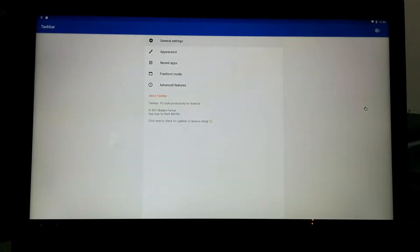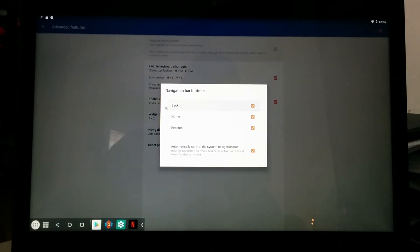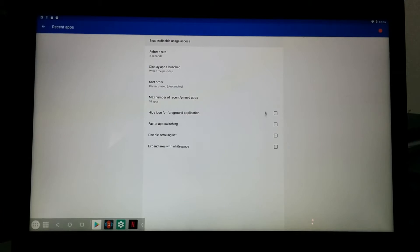Maybe it is open — okay, we'll set this up then. Come down here, select that, select that. Enable the nav bar buttons, automatically hide. We'll go back here — freeform mode, always save. Come over here to Resynapse, expand area with white space.